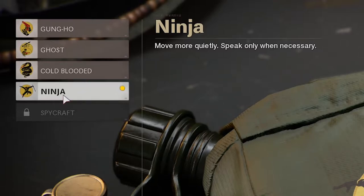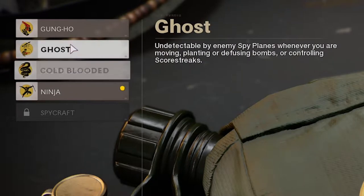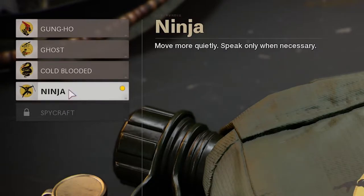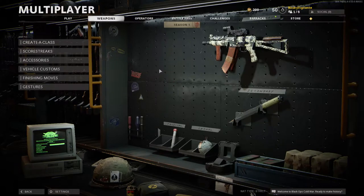Ninja — I think that's self-explanatory. Move more quietly. Speak only when necessary. AI-controlled scorestreaks will not target you. Undetectable by enemy spy planes whenever you're moving. Having been able to sneak up on people when they cannot hear me is going to be a huge, huge thing. So I think that is pretty much that.